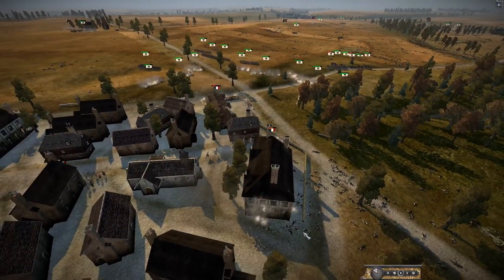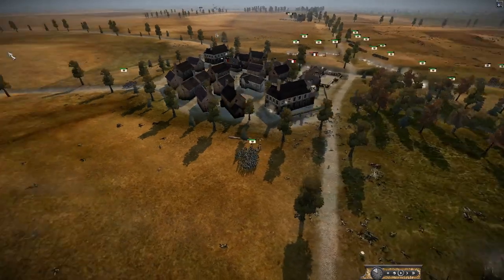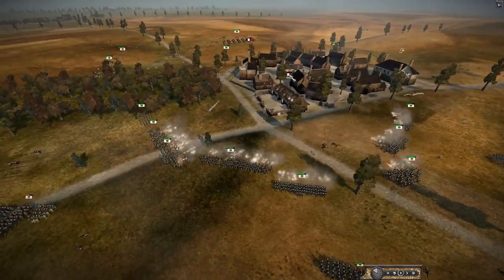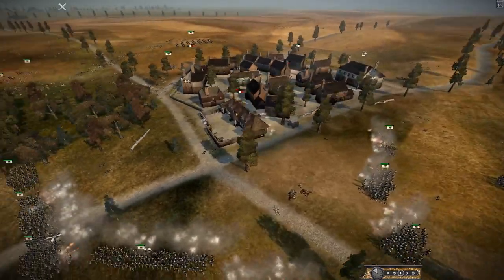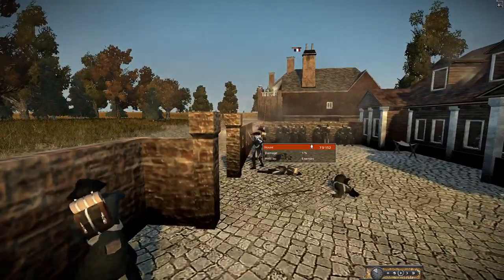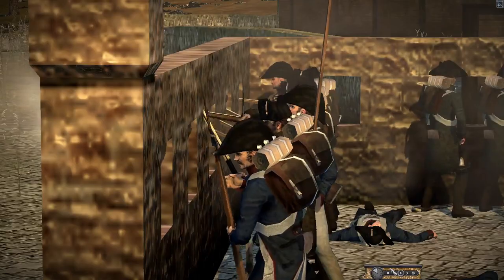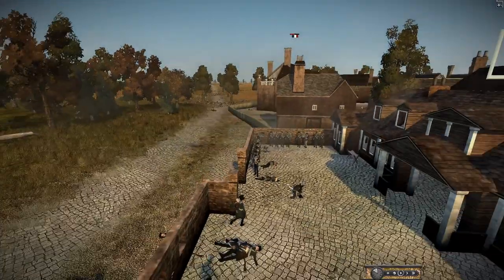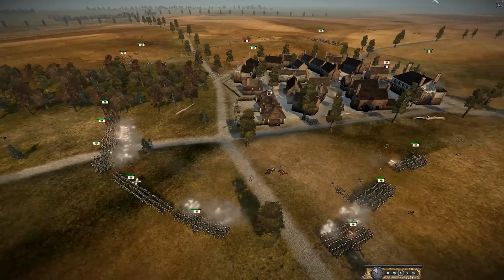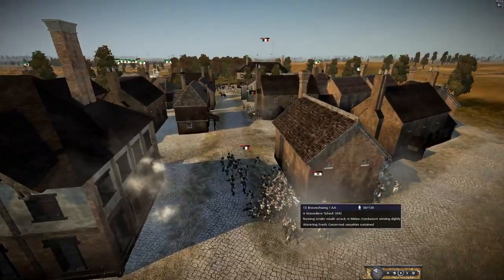The only mistake I think the Prussians made was allowing them to join up - had they kept two separate battles they may not have done it. But the way they played it they've done all right. This building is getting fired on three sides by Prussian musketeers and line infantry. I'm sending the grenadiers - they'll route anything in there. Oh, they're just going to blow the building to pieces. The Prussians: 'can we just send in our cavalry?' Firing through the little holes like crenellations. That unit's gone - couldn't take being shot from three sides any longer.